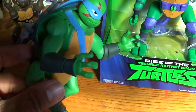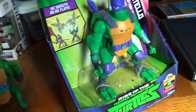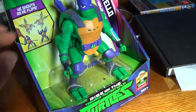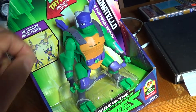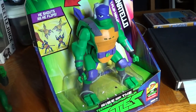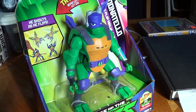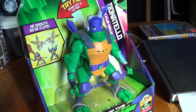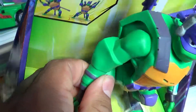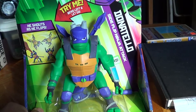I would have to say once again, what were they thinking when they made this one? Look at the paint job on Leo — it looks pretty good, not too shabby. But Donatello, once again — who are you hiring, seriously Playmates? Who are you hiring to do their paint job? They said they're just trying to save money. His elbow pads are not even painted. That's pretty much it right there.